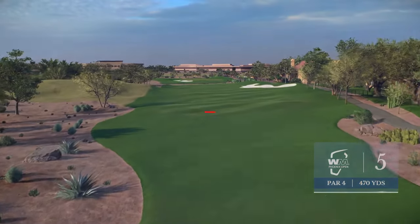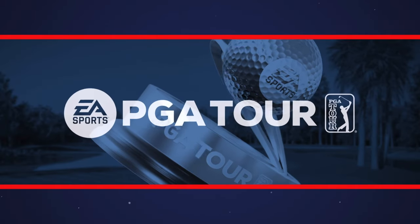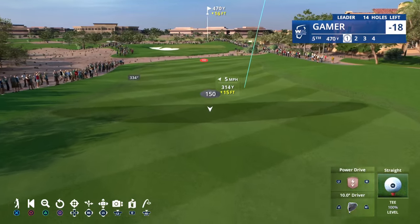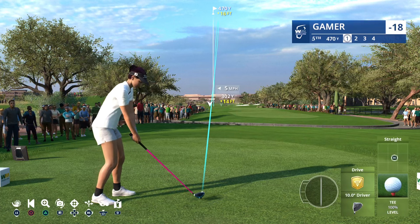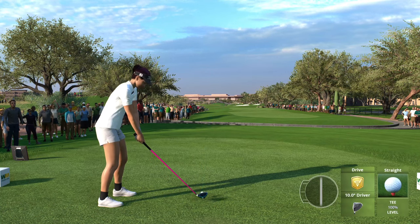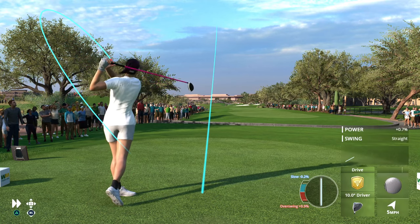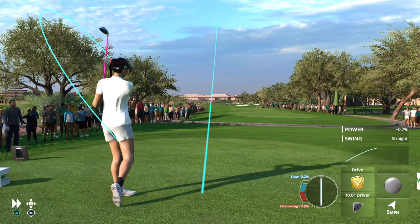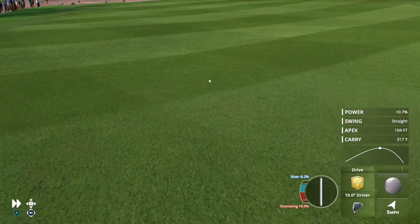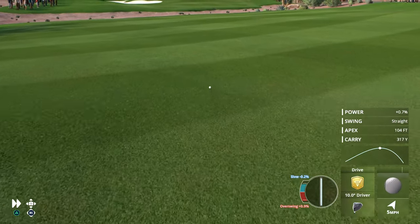This is a demanding driving hole — the par 4 fifth, a hole that bends gently to the left. It used to be two bunkers down the right side; it's now one, in the perfect position to make you think about your tee shot. You really have to be left of that. The new tee has added a little yardage. The green tilts slightly from left to right. A draw is the preferred shot at TPC Scottsdale.